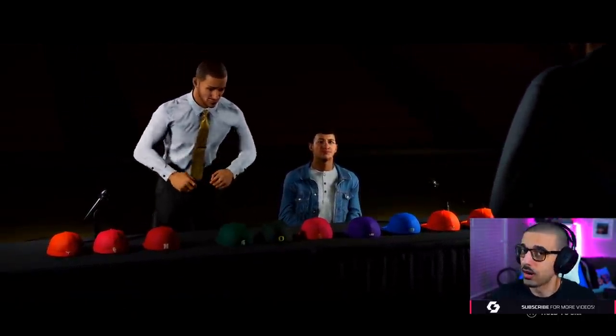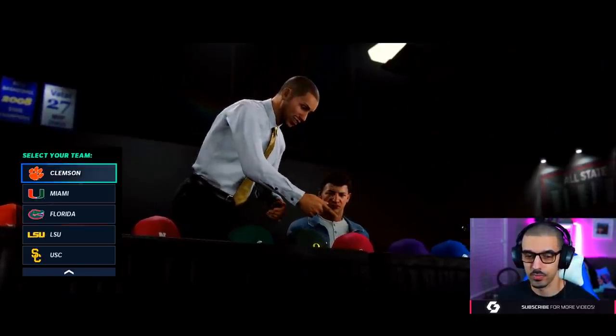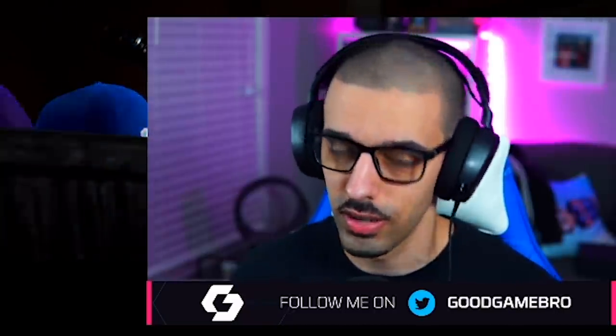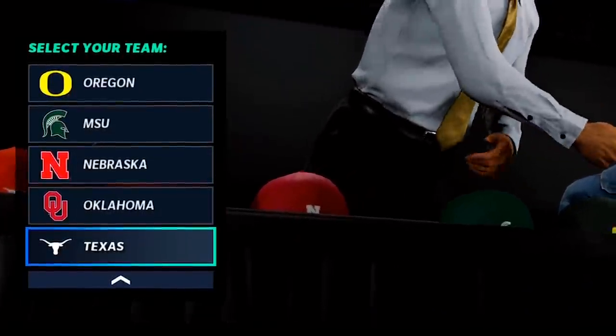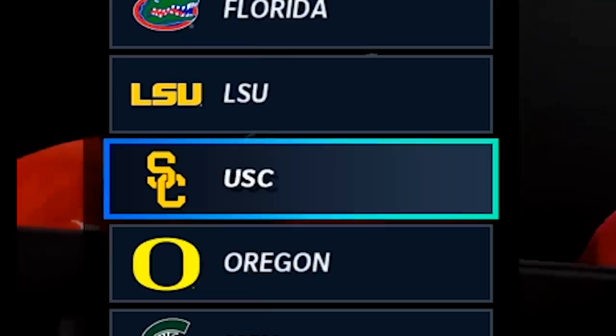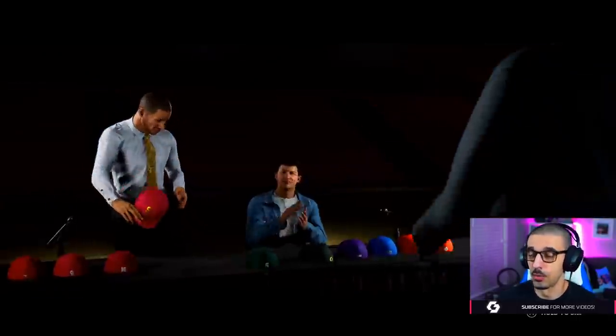The commitment ceremony — both players dressed up. The player goes first. Options on screen include Clemson, Miami, Florida, LSU, USC, Oregon, MSU, Nebraska, Oklahoma, Texas. The answer: I'm making USC good again — they've been bums for a while and I'm trying to help them. Committing to USC!